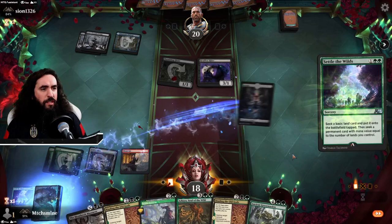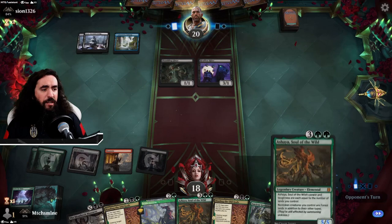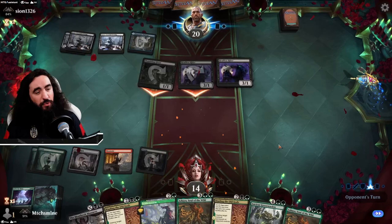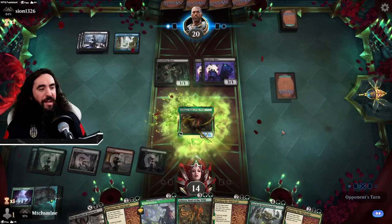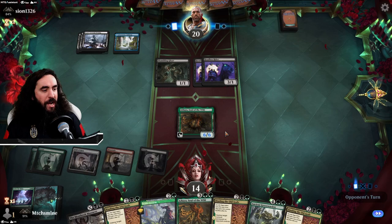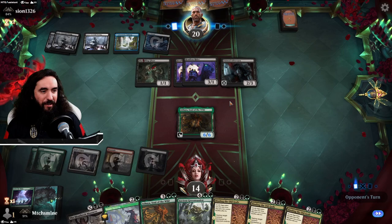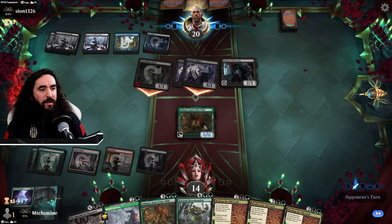We'll just destroy this Headless Rider very soon. We didn't find a land, but we do have the Ashaya now — five mana to play. They might have removal, but we have another Ashaya if so. Of course they have two removals. So we're going with the Ashaya here — if they don't have removal, great; if they do, we have another. Look at our hand — it's crazy. They're seriously going with the Headless Rider move, so over time we might get them. They'll make themselves two Zombies, but that's all right.